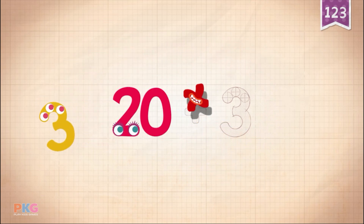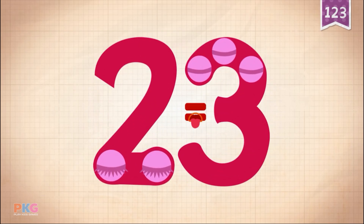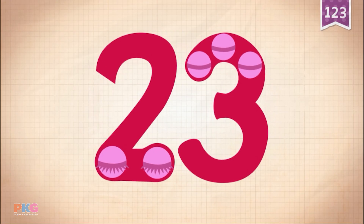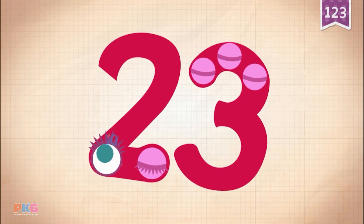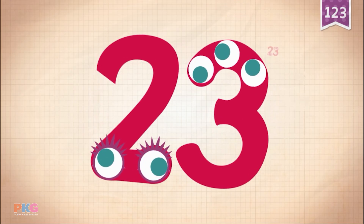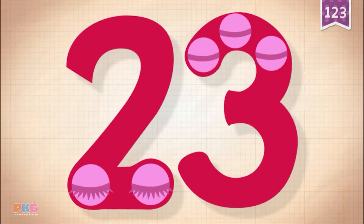20 plus 3 equals 23. Touch the monster's eyes to wake it up. 10, 20, 21, 22, 23.